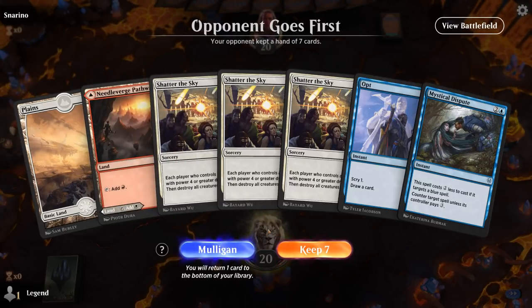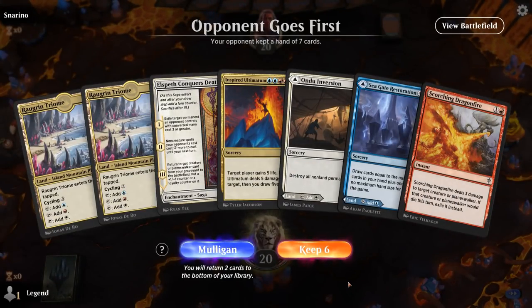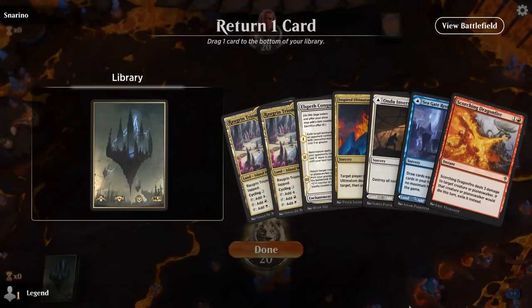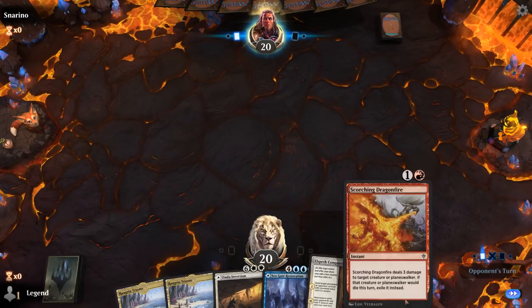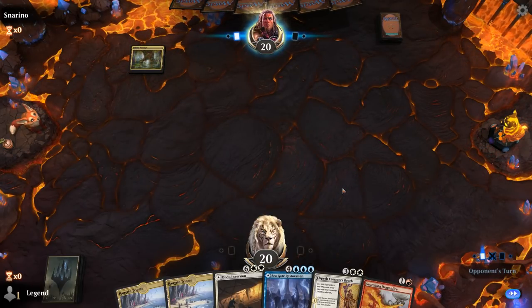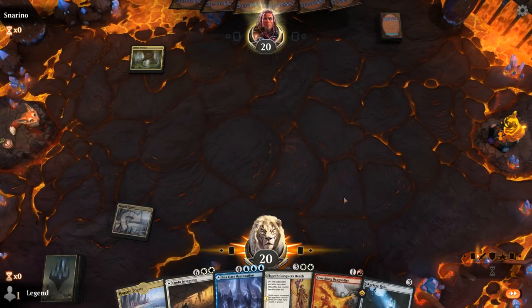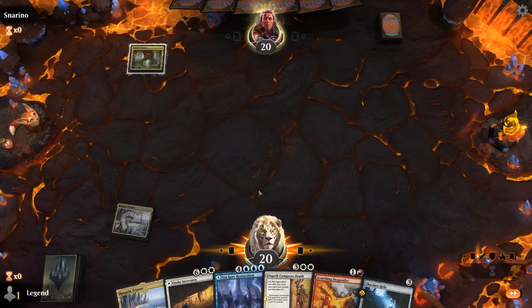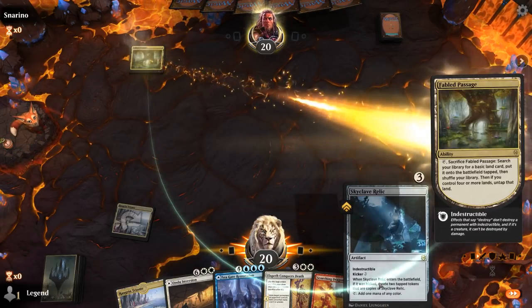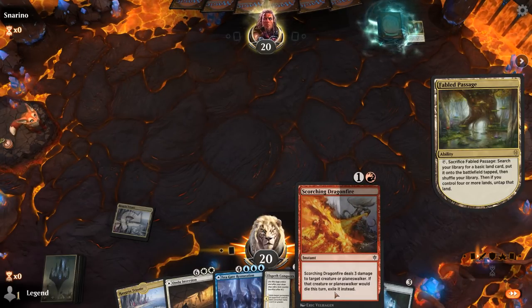We're on the draw. Sadly can't keep the first hand — only two lands, no blue mana. This is better. Probably put Inspired Ultimatum on the bottom since we don't have any ramp and we're pretty far from casting it. We essentially have four lands, a Conqueror's Death, and a Dragonfire. Play a Triome tapped to begin with, probably play the second Triome on turn two. Turn three we can play Relic, which gives us access to turn four Elspeth Conqueror's Death at the very least, or we can Dragonfire something on turn two if needed.